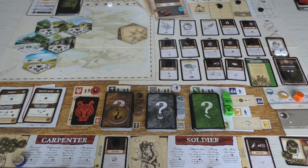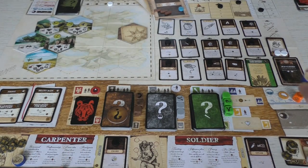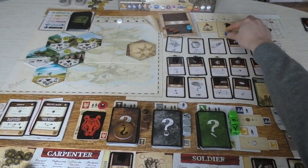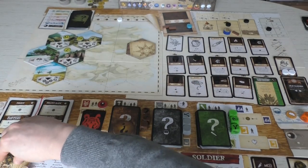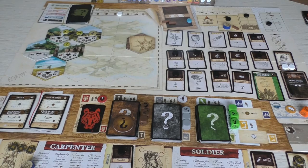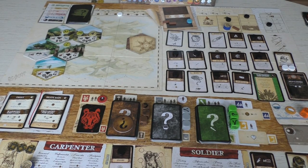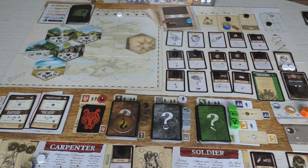Now, what were the actions that were suggested? First of all, they asked me to bring Karen to the build action, and she was going to build another roof. She is paying only one wood instead of two because she is going to use her economical construction — right here on her player board — which means she can spend one fewer resource of any type. I'm going to put a token on that skill because she can use it only once each turn.